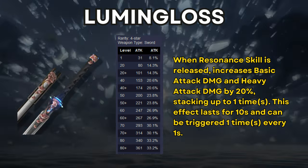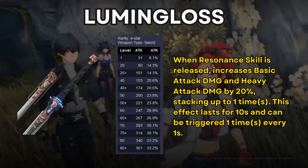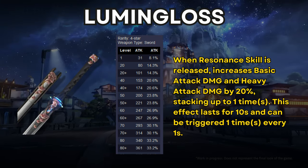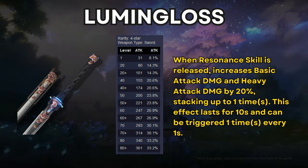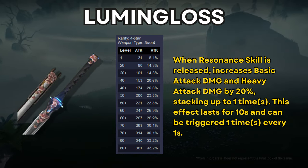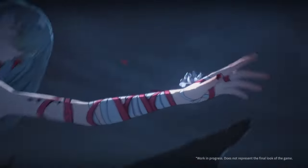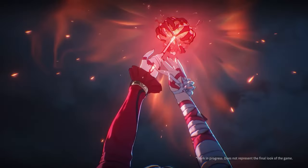The second weapon is Lumen Gloss, a sword with an attack substat — not all weapons here have crit substats like the original Genshin battle pass weapons did. Its passive provides a basic attack and heavy attack damage boost whenever you use your Resonance Skill, equivalent to an elemental skill in Genshin. This is okay-ish, but the substat may not be desirable, and there are better alternatives — including the free five-star weapon selector you get at Union Level 45, which offers a better sword option.